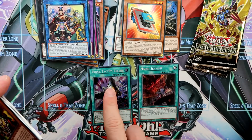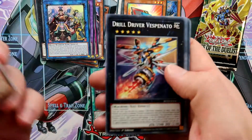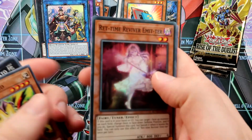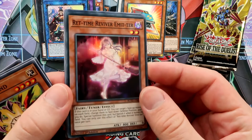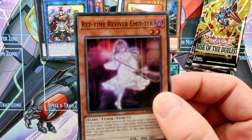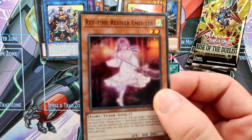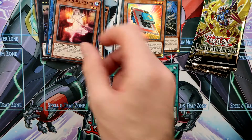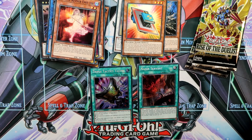This is the second most expensive and this is the third most expensive card in the set — not counting the Starlight Rares, which are really, really rare. The Red Time Reviver Emitter — okay, just a cute card.